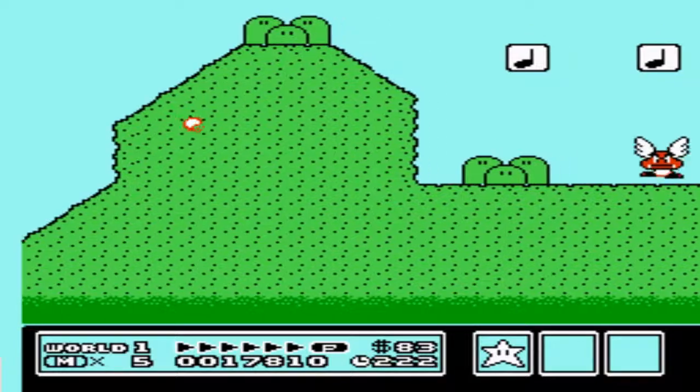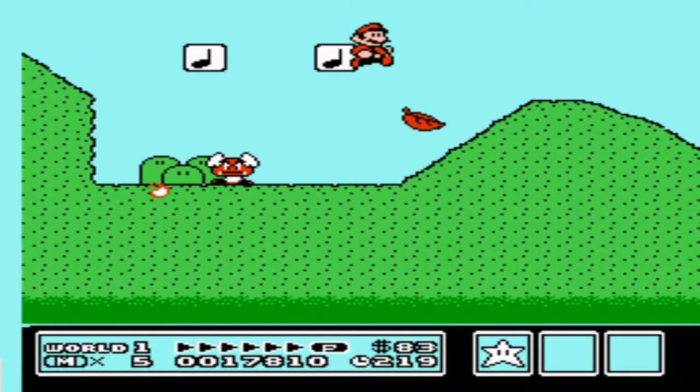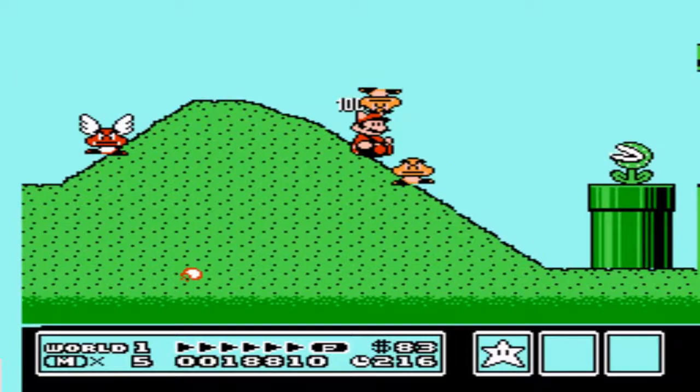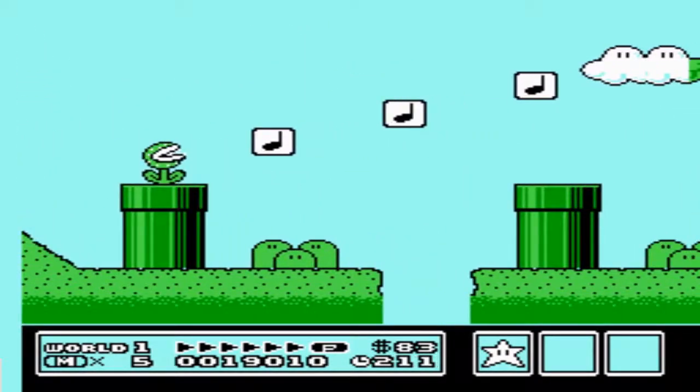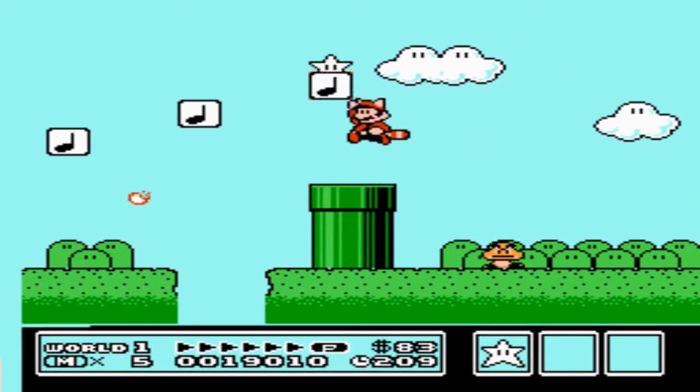We just got our leaf back, so we have our raccoon ability and we can continue on. These music notes — some of them will fling you way up in the air, and some of them will reveal things.